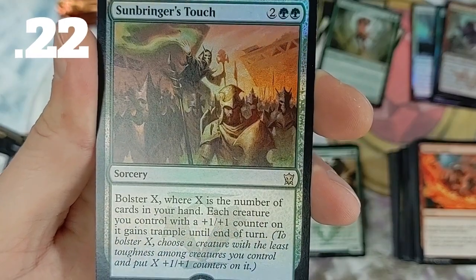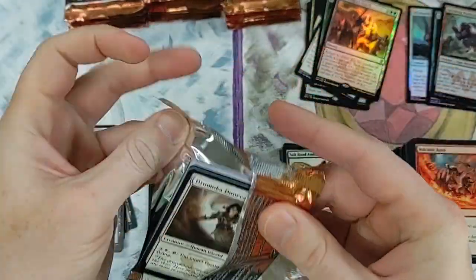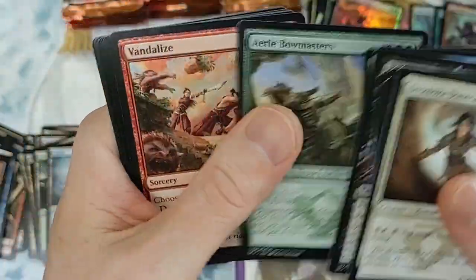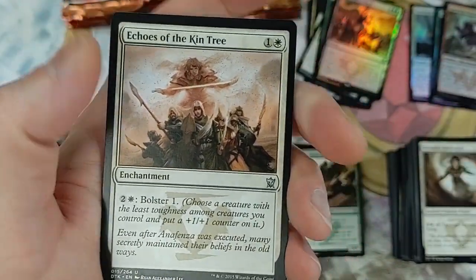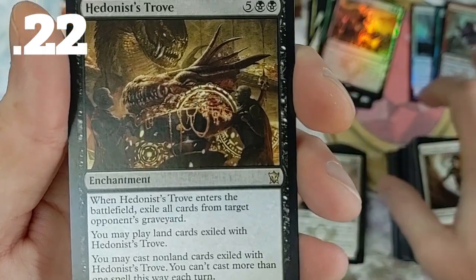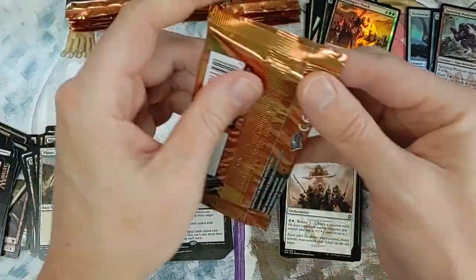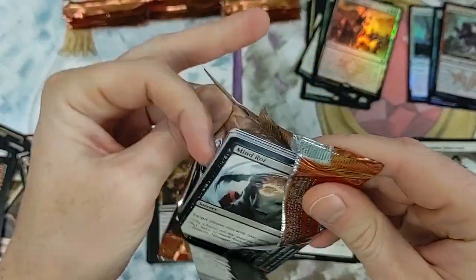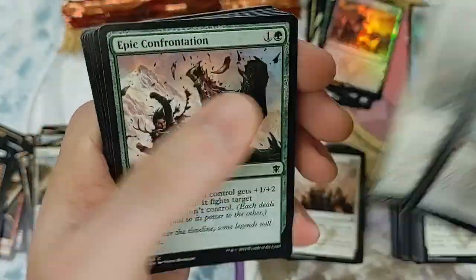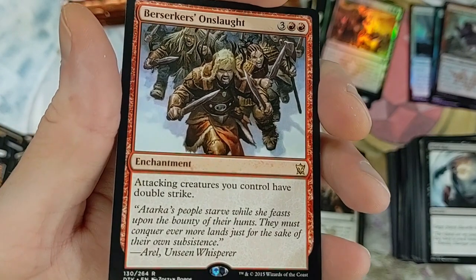Sunbringer's Touch bolsters X where X is the number of cards in your hand, and each creature you control gets a +1/+1 counter and gains trample until end of turn. I'm not cool with foils being printed so much now - it really takes away from the value. People want scarce things. Some foils are now worth less than the regular version of that card, and that is ridiculous - it is actually happening with the most recent sets.